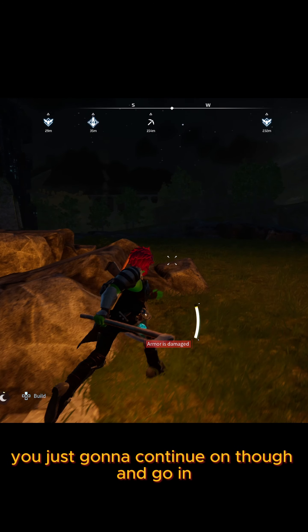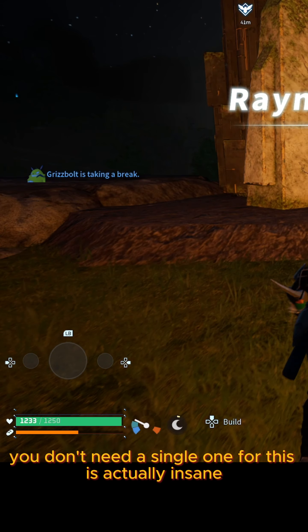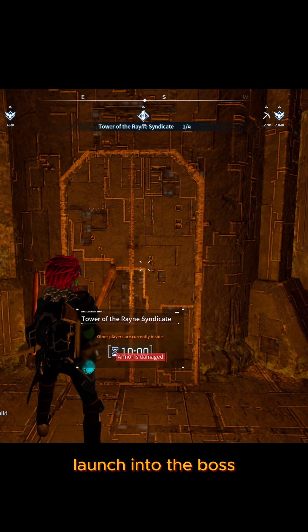You're just going to continue on and go in. You also don't need any pals with you — you don't need a single one for this, it's actually insane. Just get a regular pal ready, go in, and make sure you're still wanted.